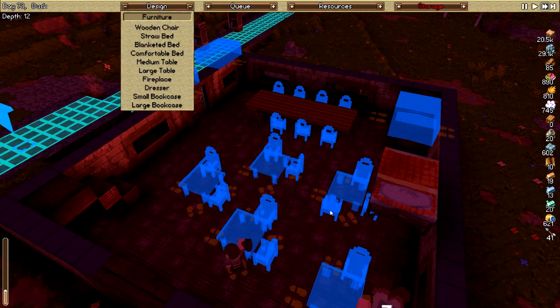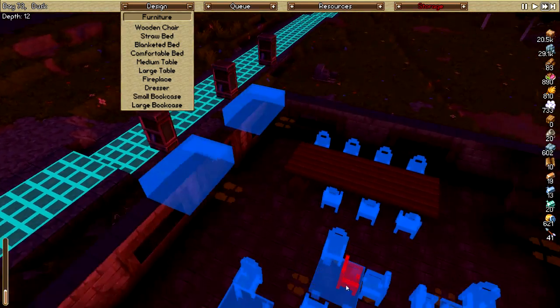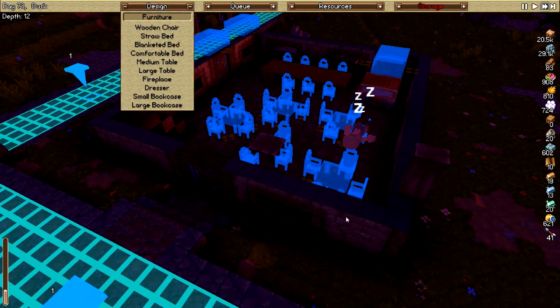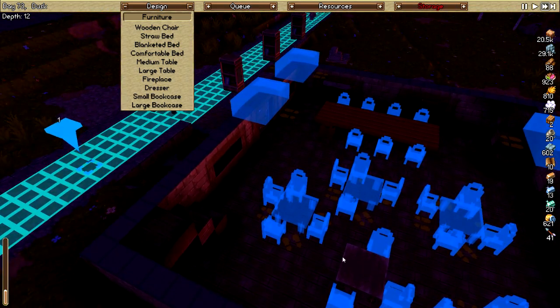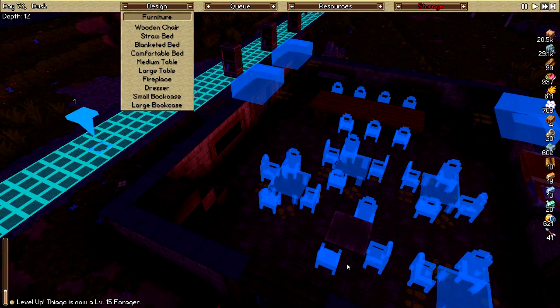This is going to look amazing - it's going to be a pop-in place, I tell you. And then that one, that one, that one. Good. Oh, that'll actually jam up that walkway - we'll just skip it, that's fine. Nice. Looks cozy. Some of it's a little bit more cozy than others, I guess that's okay though.